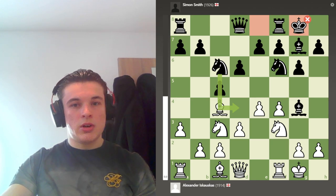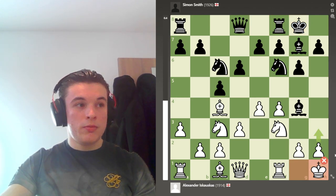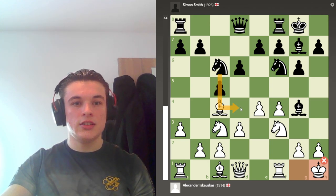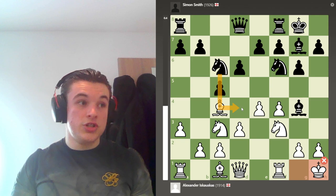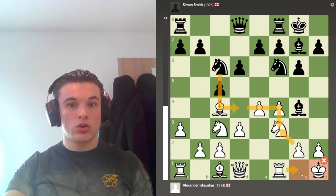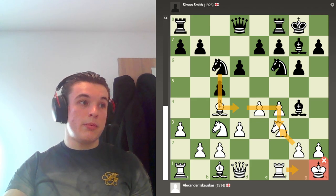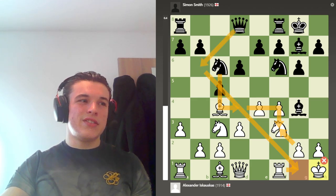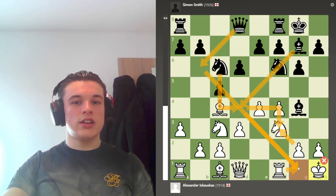I castle, my opponent castles, and I go Kh1 — again the computer wants H3, but I want to bait my opponent into playing Nd4 even though it might be objectively worse for me, because I want this trade and I want to put my rook on the G file. Kh1 also just gets me out of any potential discovered attacks with the queen or any checks with the bishop.